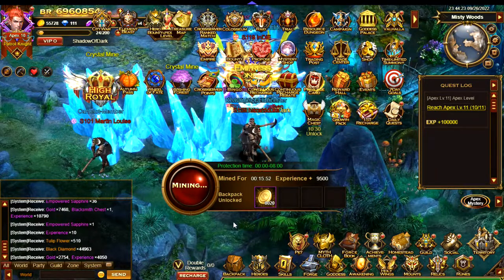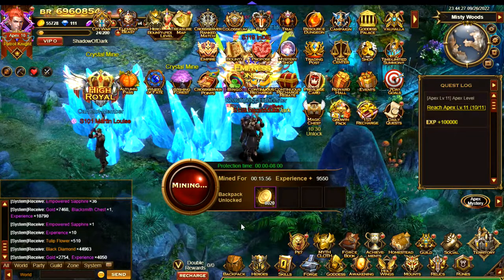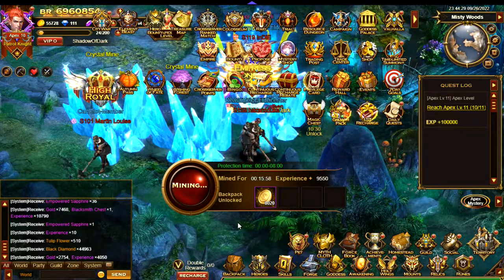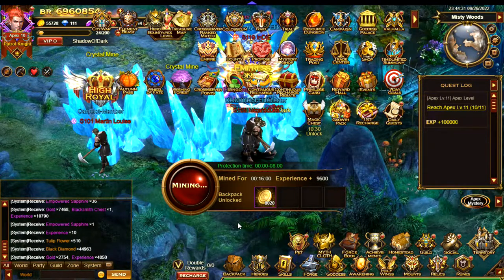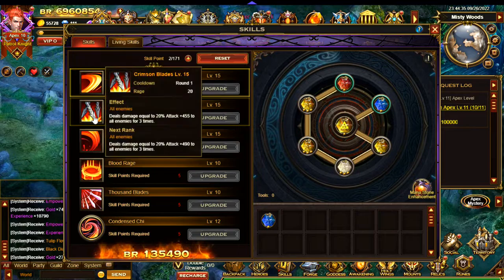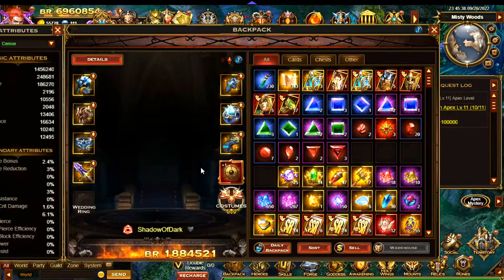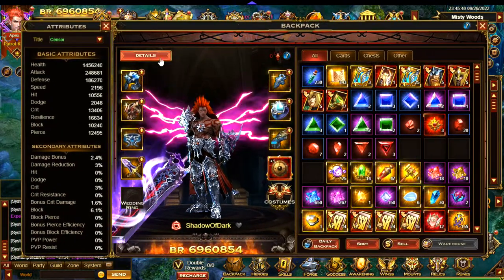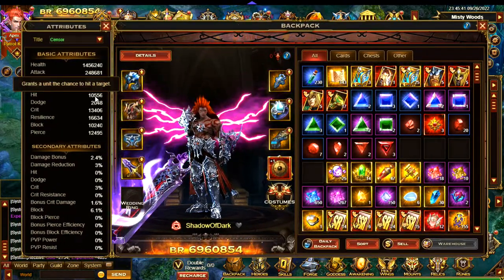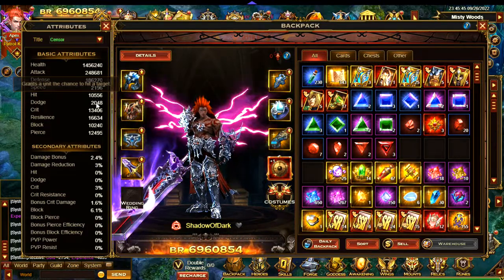So this strategy is quite tricky to make work, but really effective if you can do it. You either need to go in solo or go in with a stronger player. You need a skill that can hit all of the enemies quickly, like Crimson Blades here. You also need a player with a high hit stat as well, as the enemies tend to dodge a lot.